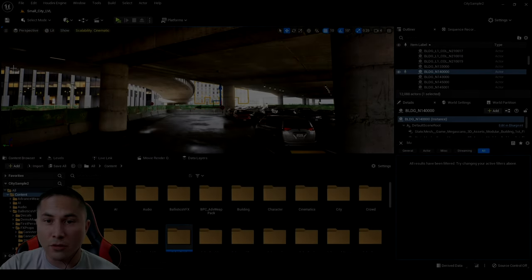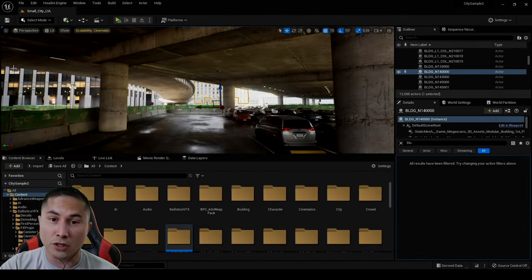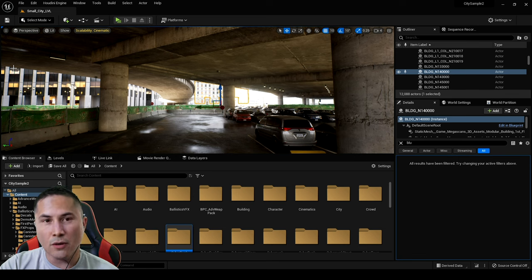One of my favorite games growing up was this first-person shooter called Counter-Strike. I know it's probably not going to be made ever again, but what I'm doing today is I'm in Unreal Engine 5 right now in the Matrix demo. I loaded up some first-person shooter stuff, and that's what we're going to be doing today — seeing what Counter-Strike would look like in Unreal Engine 5. I have it all set up, so let's go ahead and press play.